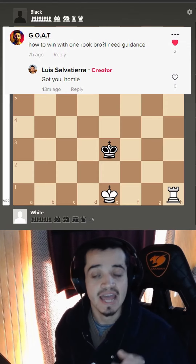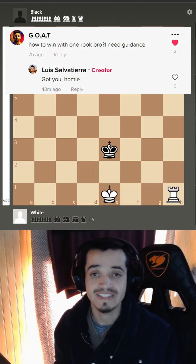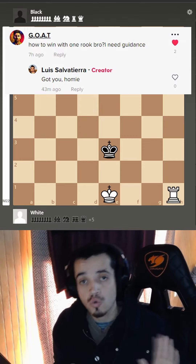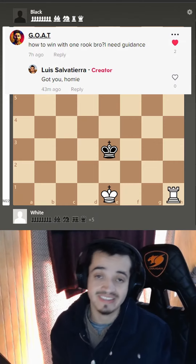Checkmating your opponent with a king and rook is a fundamental endgame technique. Your goal is to drive the opponent's king to the edge of the board. In this opportunity I will show you the long way to do it, so you have multiple examples to understand the required principles to deliver this checkmate.